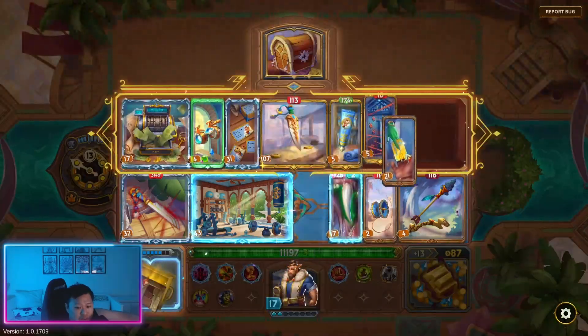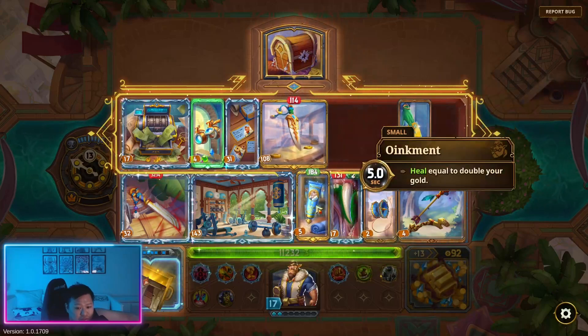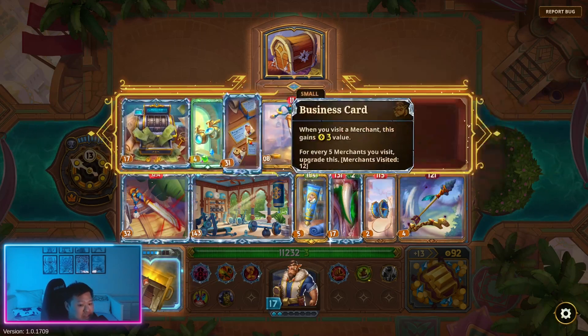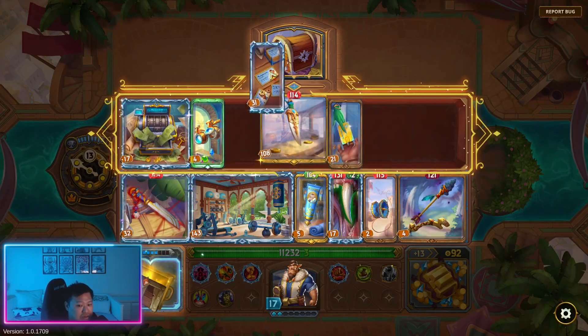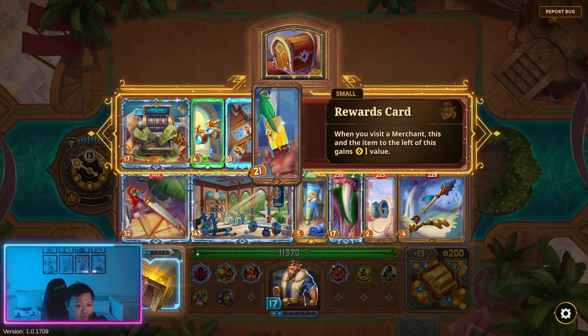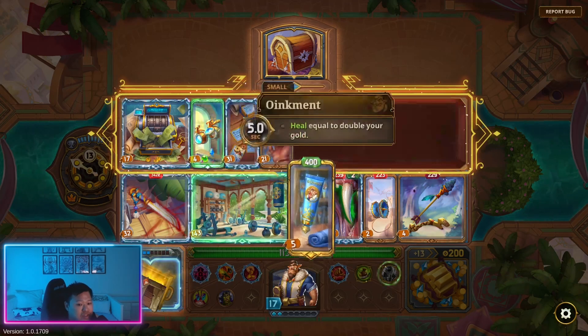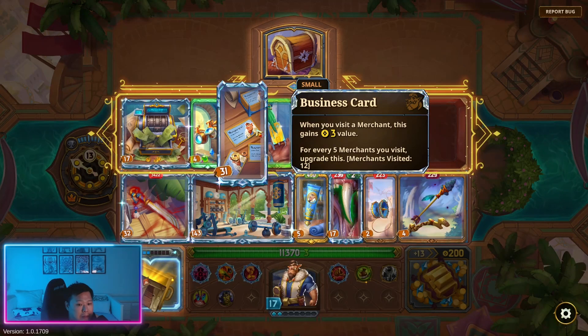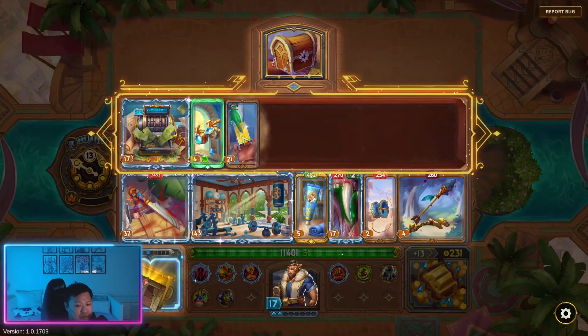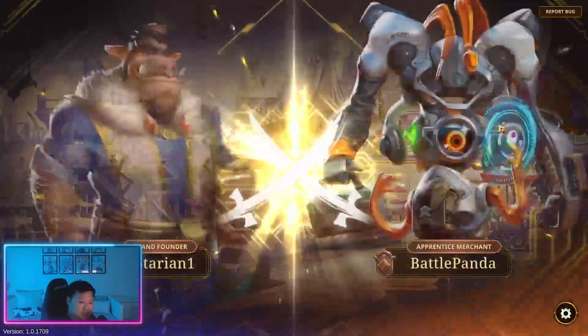So we sell this and put this in. We don't have many fights left — I'm actually going to sell this item. We should sell this too, but I'm actually going to keep it for the time being. Three gold each time we visit a merchant — we're going to sell it so we can have more health. And we're going to keep this one around because it does buff our damage.